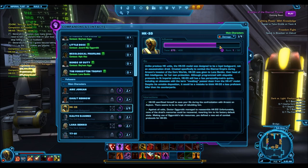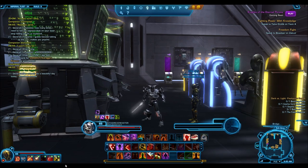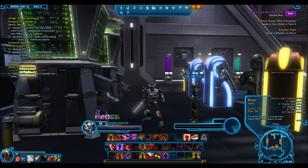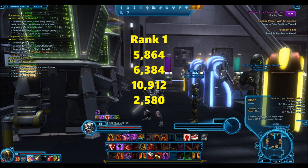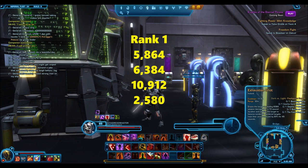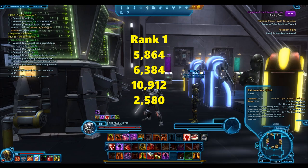So here we have HK55, he is rank level 1. I decided to go through his abilities — these are all standardized abilities, so they're all kind of the same. We have Blast here which deals 5,850 to 5,864 damage. We have Exhaustive Shot which is one of those channeled abilities, which is 6,384 damage over 10 seconds. It also sunders a target, but that sundering effect will be constant among all the companions.